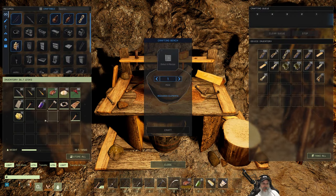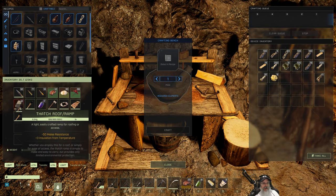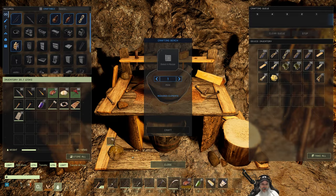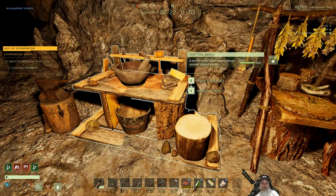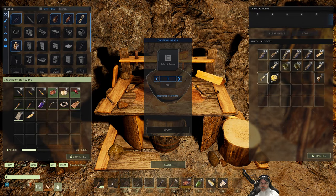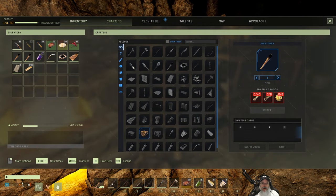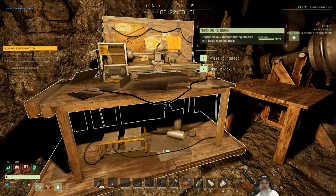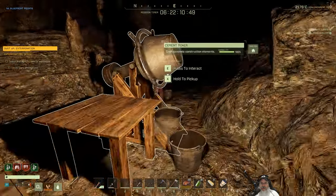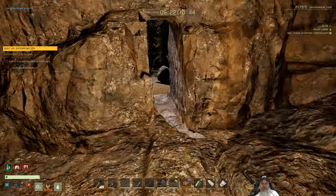All right, let's put all this stuff back in. We have two full torches, ammo, food, bedroll, campfire. Let's take some wood with us too, just because we can. I think we're ready to go — our air is pretty much full, our water's pretty much full, and I don't think there's anything else for us to do here. Let's set off.